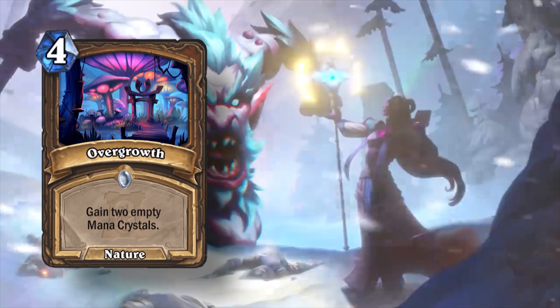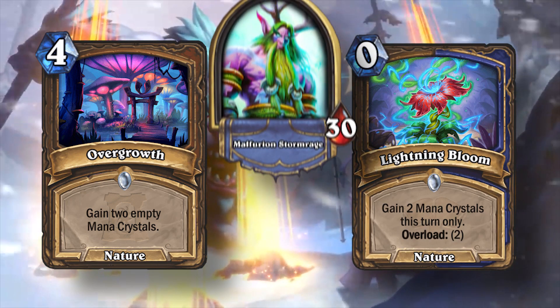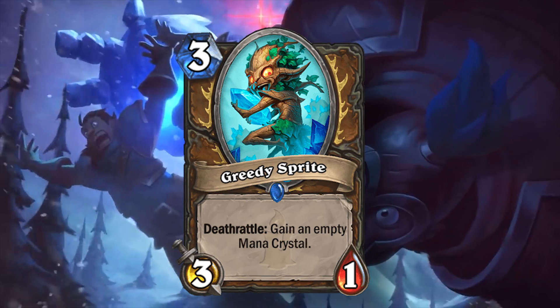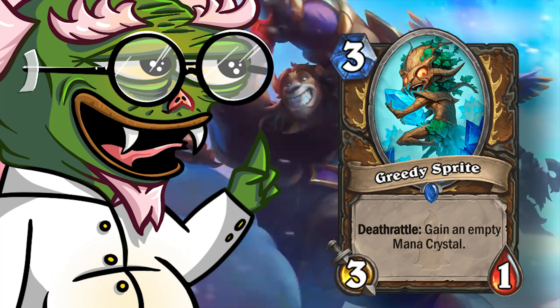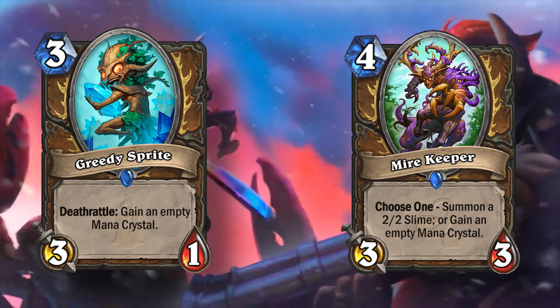With Druid losing Overgrowth and Lightning Bloom, I think Druid does need a little bit more ramp to keep the class identity intact, and one of the best ways of doing this was with Greedy Sprite, which was a three mana 3/1 with the deathrattle to gain an empty mana crystal. I do think they might have to buff this to two mana for it to actually see play, but I like the way this card is designed — it's a healthy way of ramping in Druid.